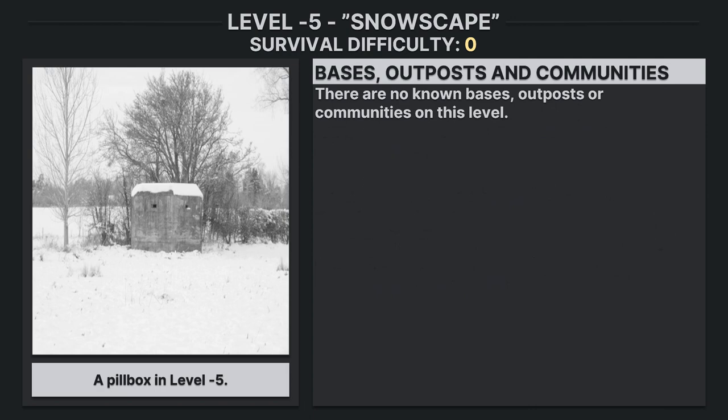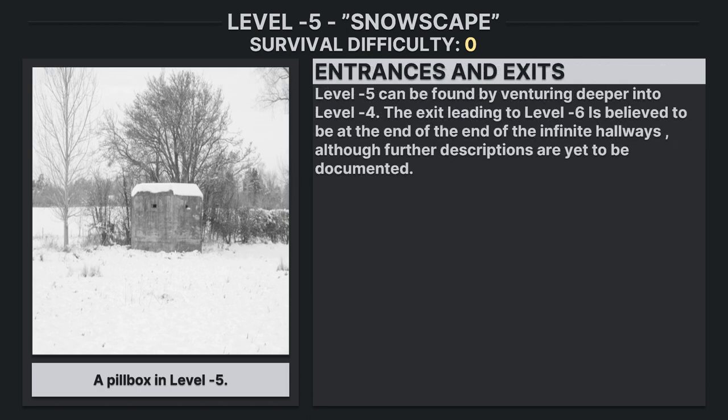Bases, Outposts, and Communities: There are no known bases, outposts, or communities on this level. Entrances and Exits: Level negative 5 can be found by venturing deeper into level negative 4. The exit leading to level negative 6 is believed to be at the end of the infinite hallway, although further descriptions are yet to be documented.